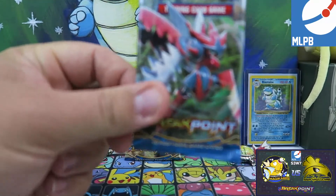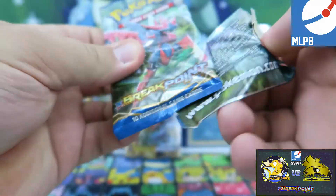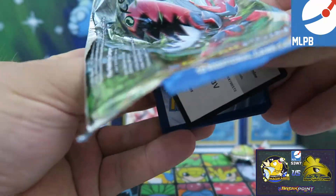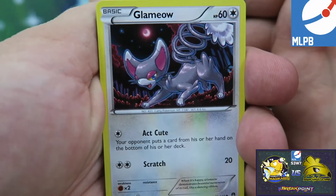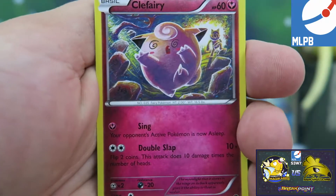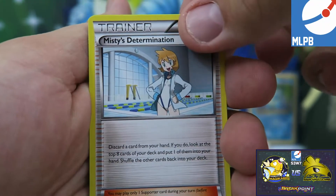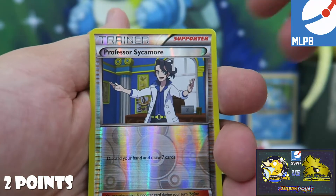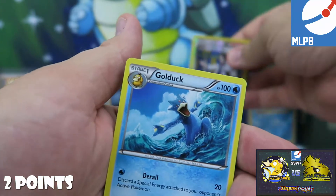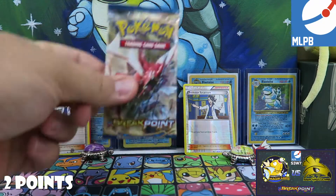I have a feeling. Hopefully Scyther — or not Scyther, Scizor — has something for us. Take the code card out. Get rid of the garbage. Clam mouth. Phantom, Psyduck again, Clefairy again — wow, I swear we've just seen these cards. Spirit Link, Misty's Determination, Arcanine. There we go, we got one point — actually two points — for reverse Professor Sycamore, and a Golduck. So we got two points from a competitive pick.